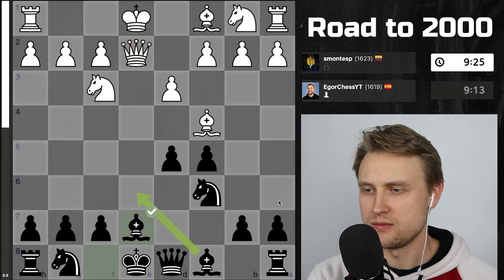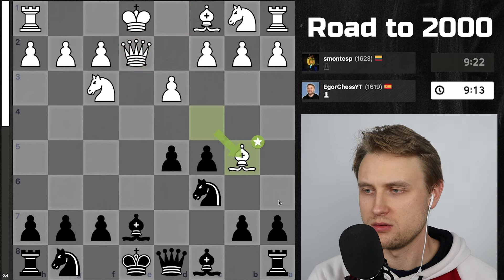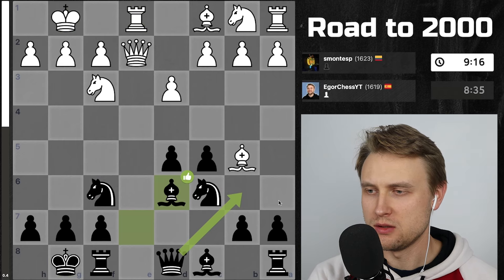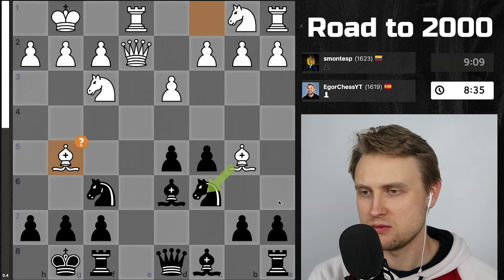So after this, Bishop E6 is better. Interesting. We just developed and castled. Yep. And then Bishop D6 was a good move.